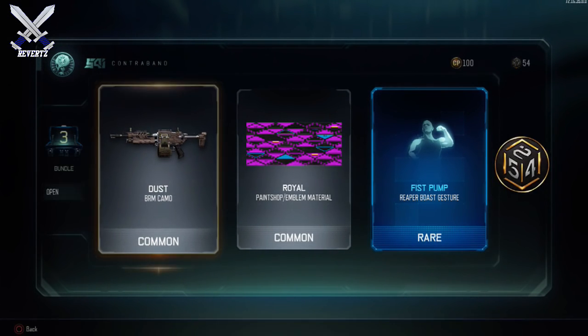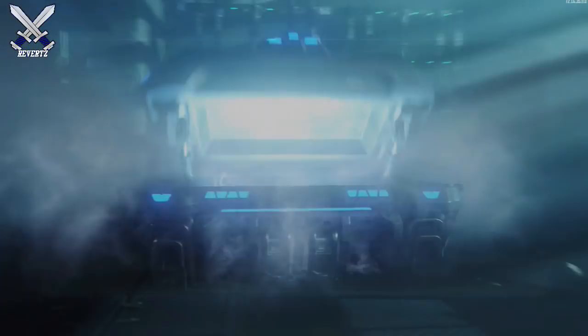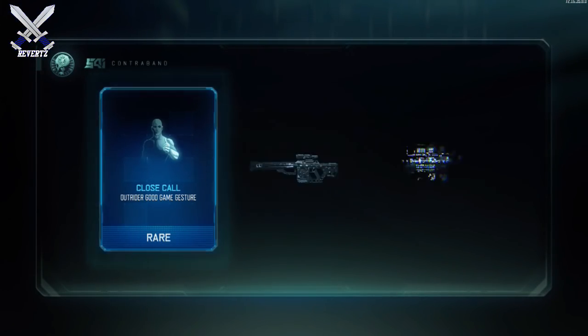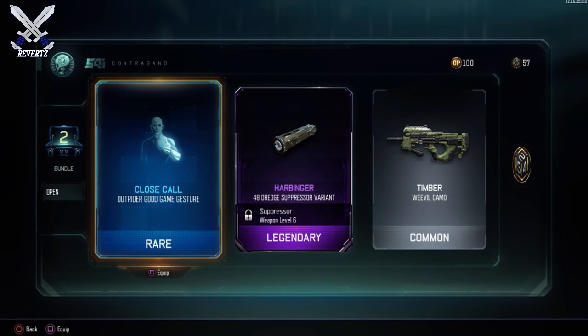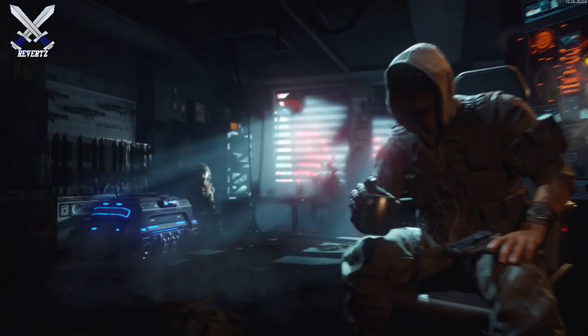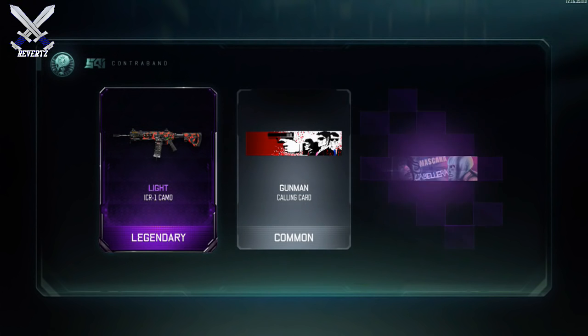I actually have all the weapons that I want — I have the FFAR, the Banshee, and the MX Garand. All the weapons I want, though I guess I could go for the Rift or the HG-40. But I'm pretty satisfied with the weapons I have already. If you guys are looking to get any of the new weapons, or you want to stack up on some character gear, camos, or whatever it may be, then I recommend getting this bundle.